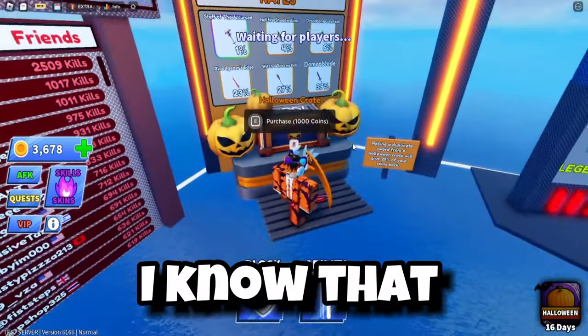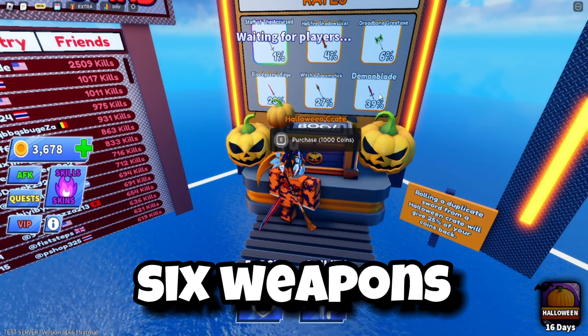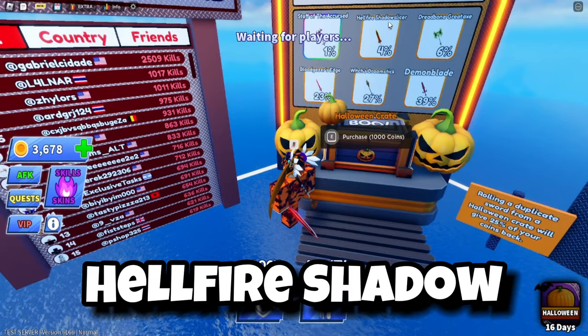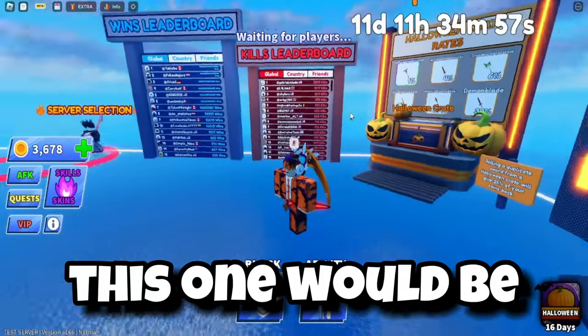The best part of the Halloween crate is that it does not cost Robux to make. You don't have to spend Robux to get new items. There are six weapons you can get: the Demon Blade, the Witch's Broomstick, Blood Gazer's Edge, Dreadbone Greataxe, Hellfire Shadow Slicer, and Staff of the Accursed.